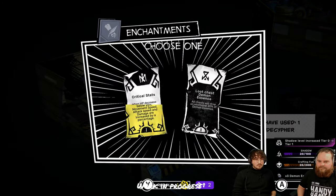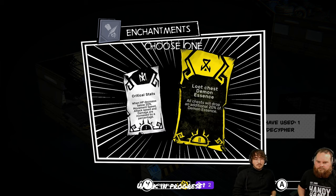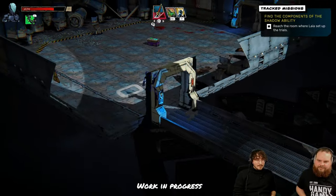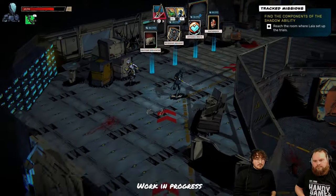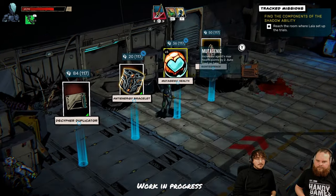We looted a decipher somewhere, so we can enter this room and get more upgrades. This time let's look at the upgrades: I got critical stats — when HP drops below 20% I get a boost — and on the other hand I get more demon essences. I could upgrade the demon essence again by taking it a second time, but instead I want the HP boost so I can survive longer at low health.